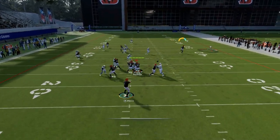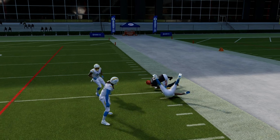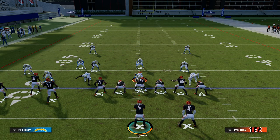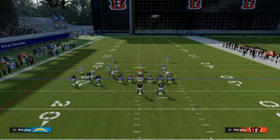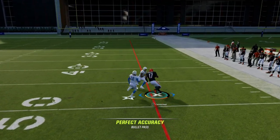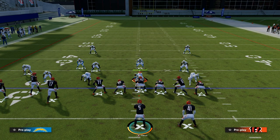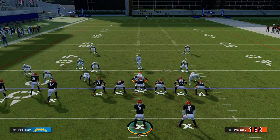If you have a slant or something like that, it gives you a better read against man coverage. We want to attack that mid-range area of the field because it's the most likely area where they won't have a zone — like a ghost route with hitches and a post attacking the middle of the field. Attack the middle of the field — it's the most underrated space on the field to attack. Thanks for watching. If you want my entire bunch tight end offensive ebook, head to the description and click the link below.